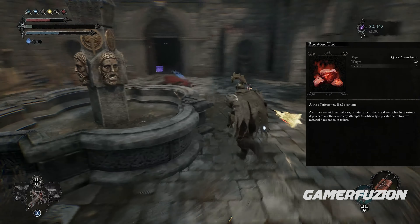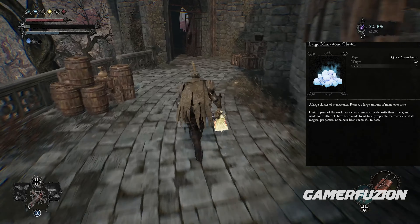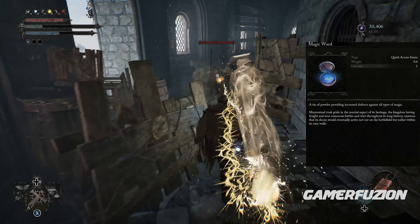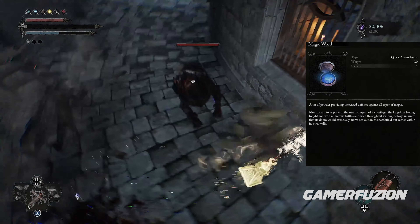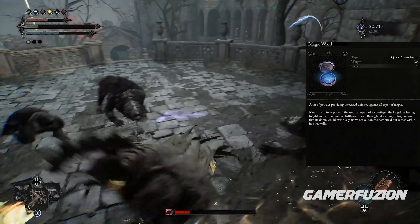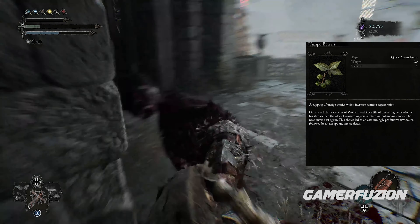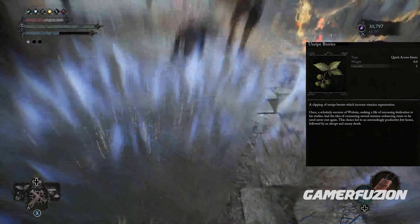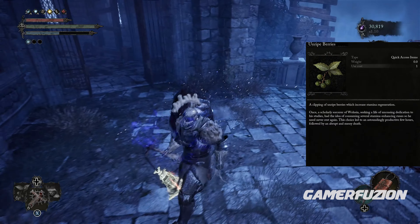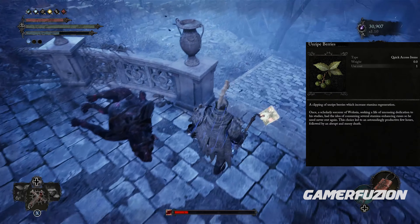For a few extra things, we're going to use the Bristone Trio and the Large Mana Strong Cluster. There's also the Magic Ward, which provides increased defense against all types of magic — so whenever you're in a location where you'll be hit by magic, use this for a little more HP by taking less damage. I also always encourage using Unripe Berries, because raising your stamina means you'll be wielding the Flickering Flail more aggressively.